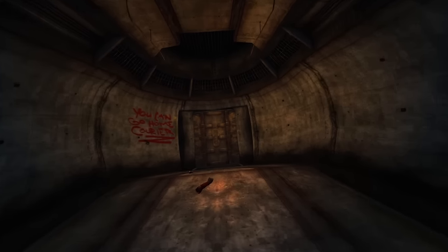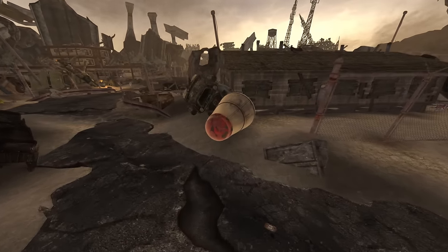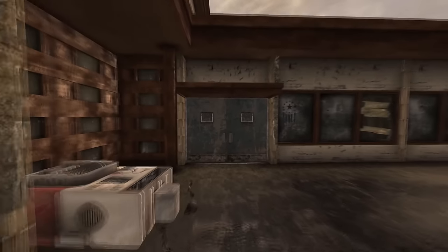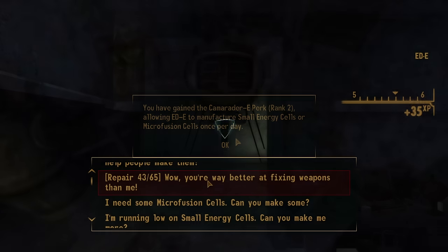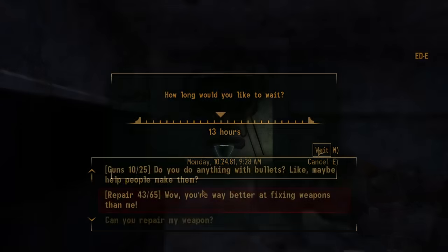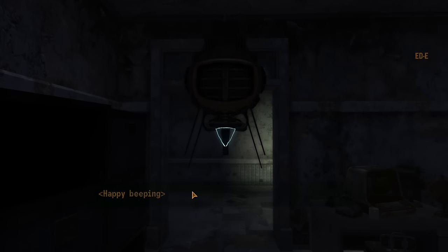Next, exit the bunker into Hopeville and make your way to the Hopeville west entrance. Nearby will be a marked man who will always carry a Tribune laser rifle, as well as another with a hunting revolver — make sure to loot these weapons. Head into the building and take out the marked men. Inside the first room on the left will be a second Eddie upgrade, which allows Eddie to craft 20 micro fusion cells every 13 hours — the same ammo the Tribune rifle uses. Essentially you now have unlimited micro fusion cells.